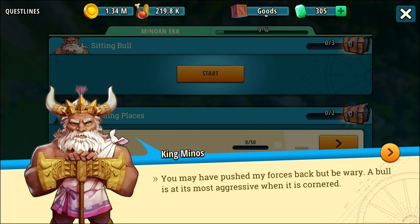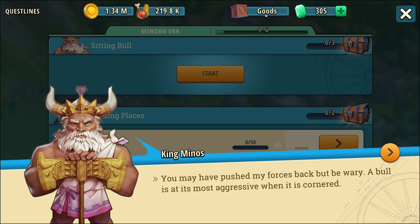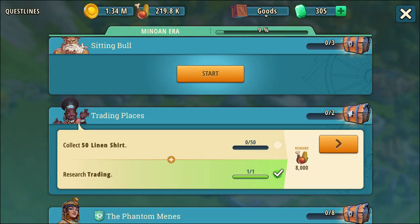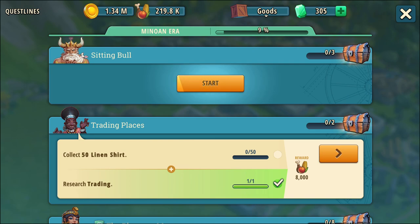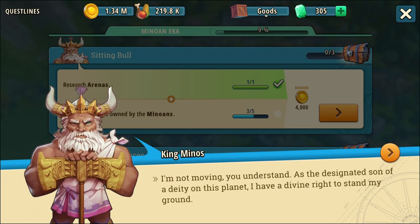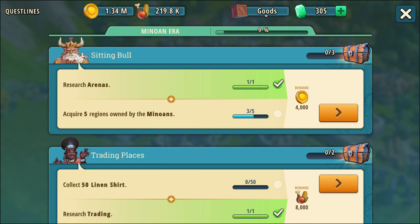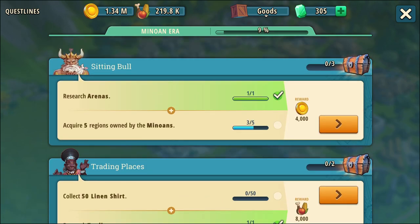King Minos says: You may have pushed my forces back, but be wary — a bull is at its most aggressive when it's cornered. And it's tastiest when it's being served up in a barbecue. Some more research points that I can't use. Sitting bull — you do not look like sitting bull. I'm not moving. As the designated son of a deity on this planet, I have divine right to stand my ground. Feel free to stand there. Acquire five regions — oh my, I'm going to have to get busy.